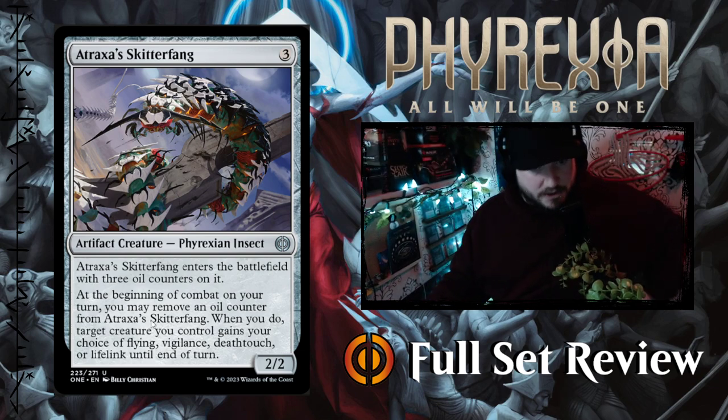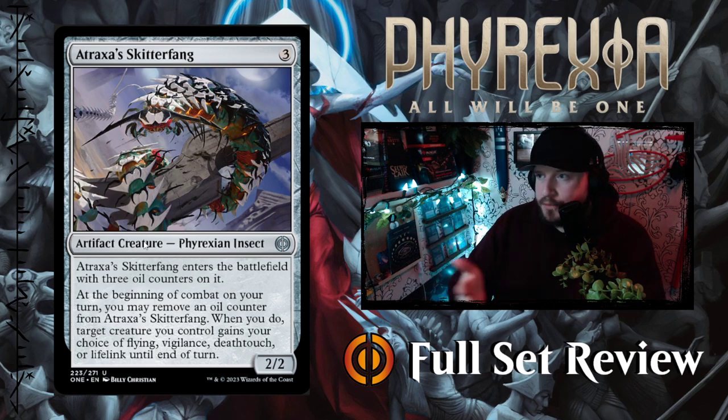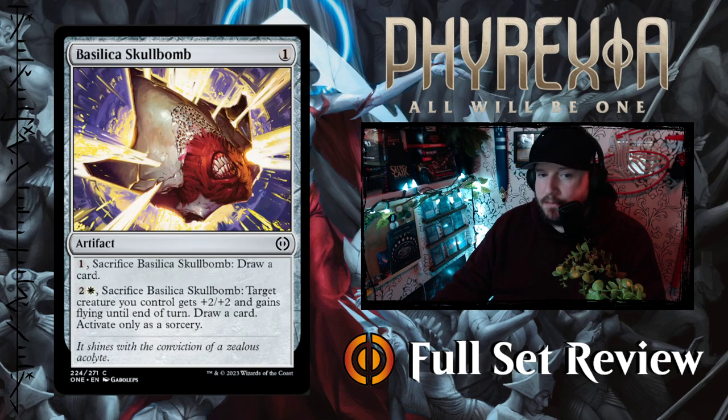Then we've got Atraxa's Skitterfang — three colorless for a 2/2 Phyrexian insect artifact creature. It enters the battlefield with three oil counters on it. At the beginning of combat on your turn, you may remove an oil counter from Atraxa's Skitterfang — when you do, target creature you control gains your choice of flying, vigilance, deathtouch, or lifelink until end of turn. That's very neat — you get three opportunities to do that out the gate, and if you proliferate or add more oil counters, you could do that all game.